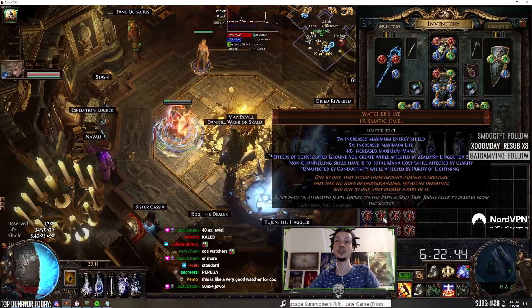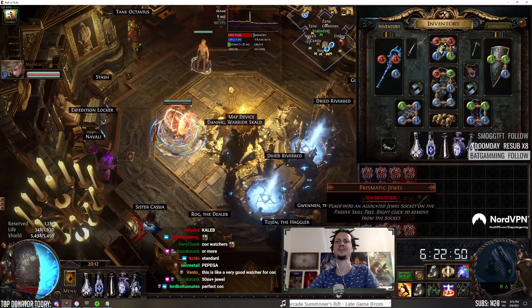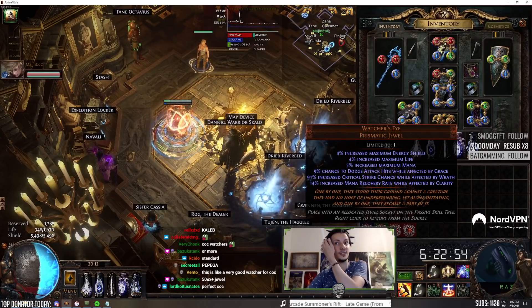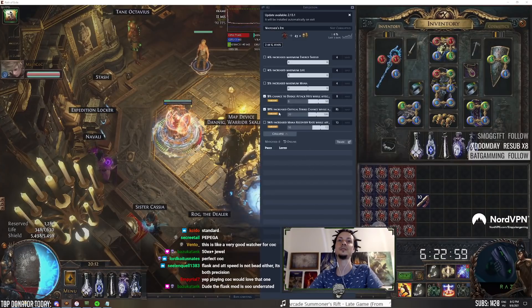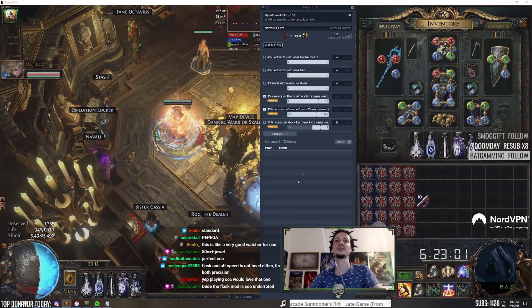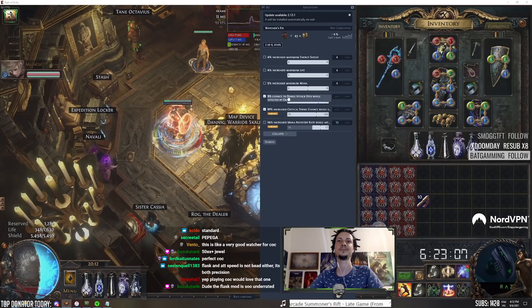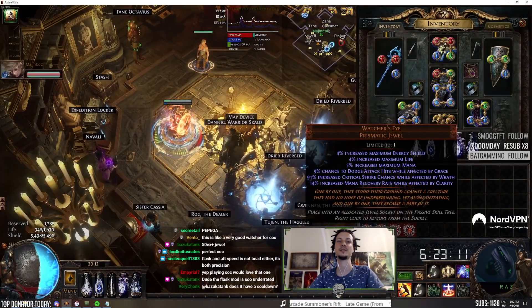Non-channeling and consecrated ground — no, that's the bad consecrated ground. Next: Grace dodge, Wrath crit chance, and mana recovery also. Those two together... they do exist, 30c. What about these two together? That's hard to price — not great though.